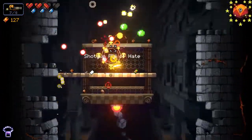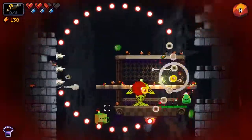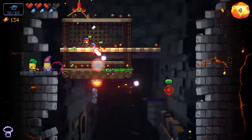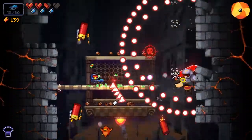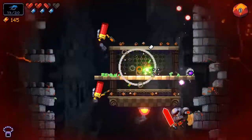So everything's basically the same, except for everything being different. For one, you're no longer clearing out rooms before more drop in from the ceiling. Instead, you stay on a moving platform while enemies drop in from the ceiling, and you have to clear them out. It's the same threat, but presented in a different way, which means the movement and attack patterns are different.